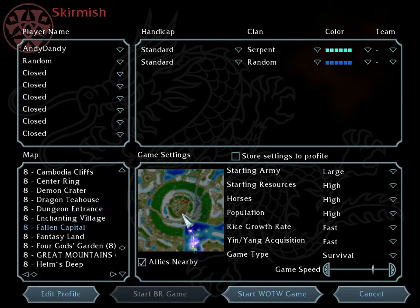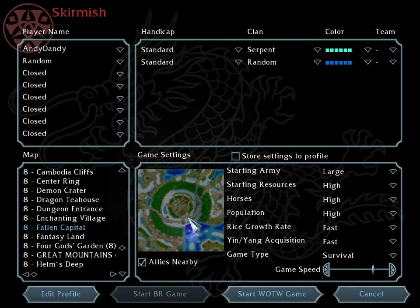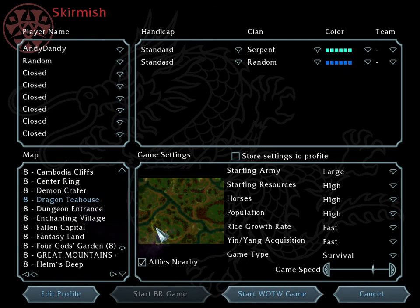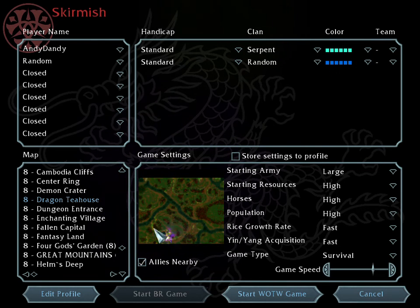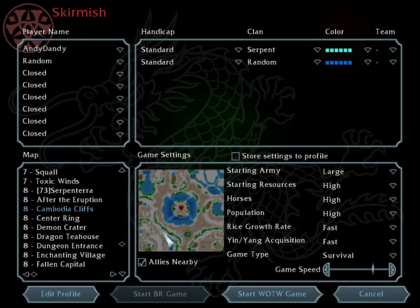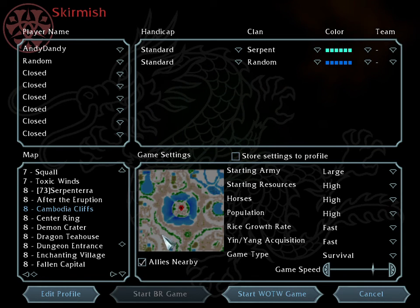Fantasy Land is nice — just wide spaces. Fallen Capital has a master base with two entrances and it's huge — you can create a capital around here. There are also twin entrances that are ideal for duos. Demon Crater is fiery and nice, I have nothing against it, but it's unpopular and I don't use it much — probably because there's not much favorable terrain for me since I like sniping. You can check it out though.